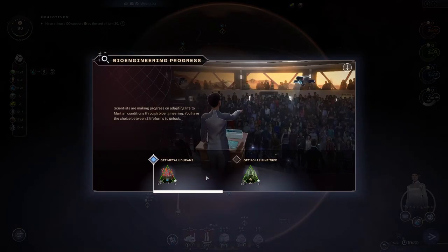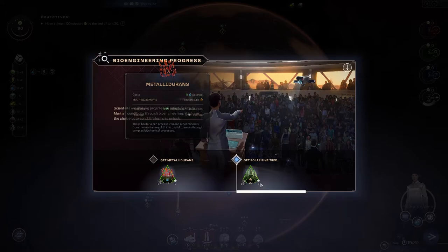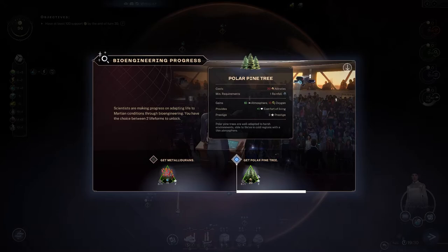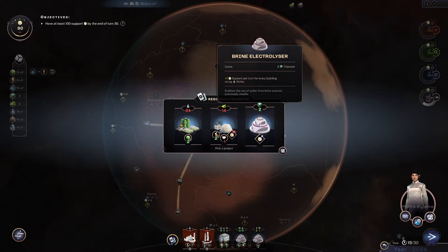Now we've got a sandstorm and more titanium — plus one titanium per turn in cities would be cool, but minimum requirement is one temperature and we don't have temperature right now. Pine trees require rainfall and we don't have that either, so both are bad options. Maybe if we get more atmosphere we'll get rainfall — I'll grab the trees even though we can't build them right now.